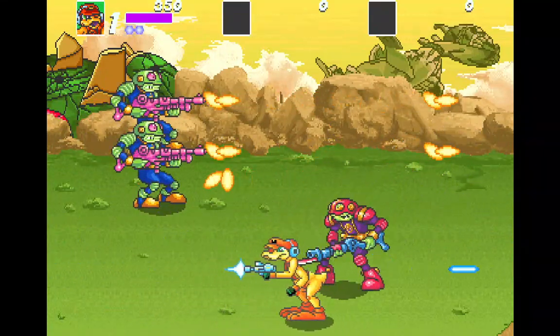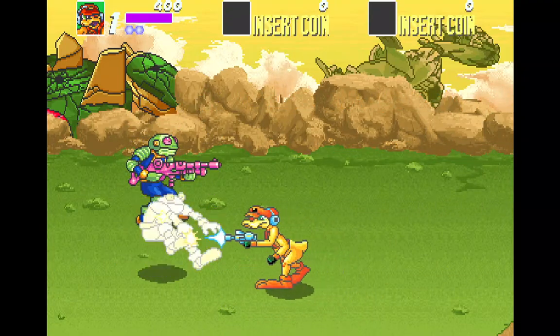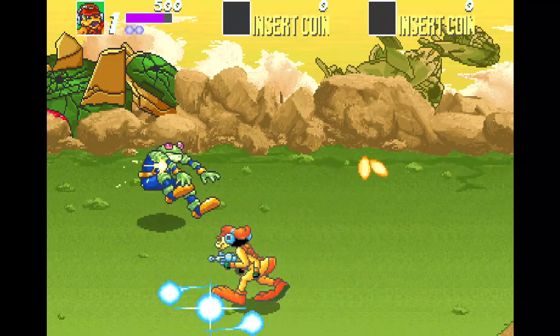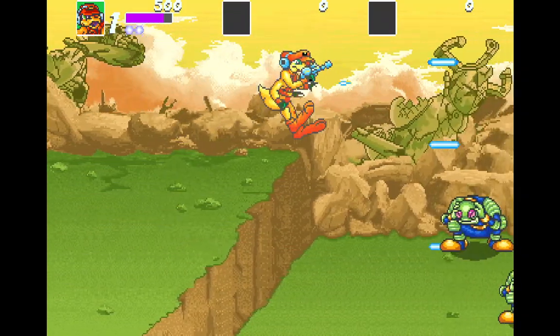Got a jump button, got an attack button. I'll try the third button when there's a lot of baddies around, in case it's some kind of special or a combo. I've got a special there — it's pressing the two buttons together.